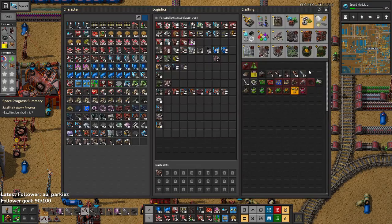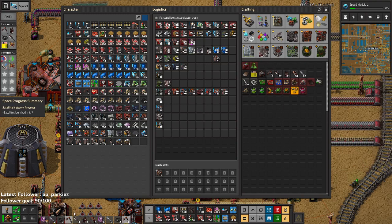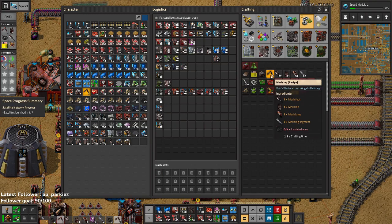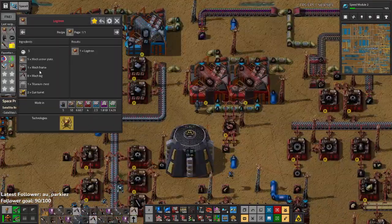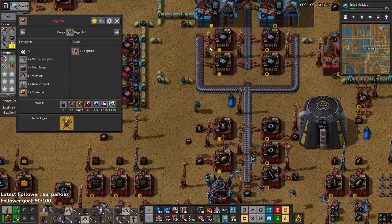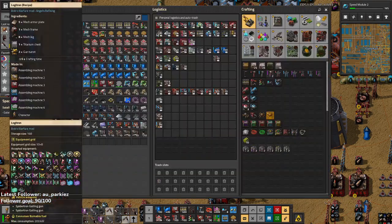So we're gonna need more legs. I've lost count of how many legs we're making, I think it's only two legs. So one, two, three, four, five, six — that's enough legs. Titanium chest — that's the easy one.